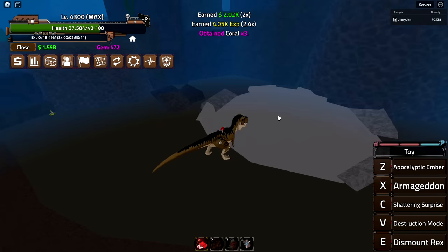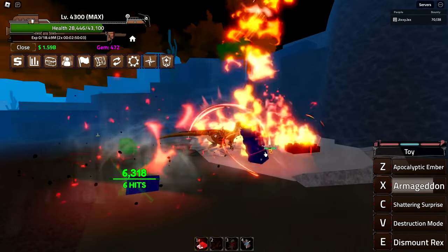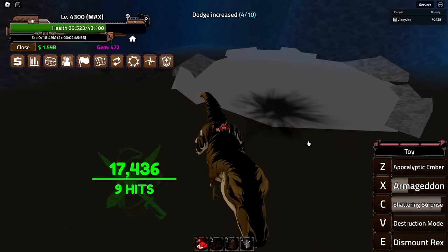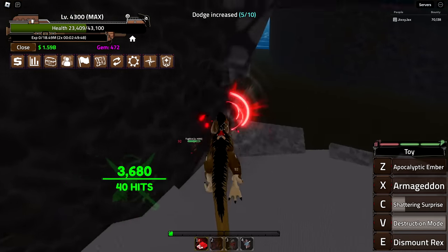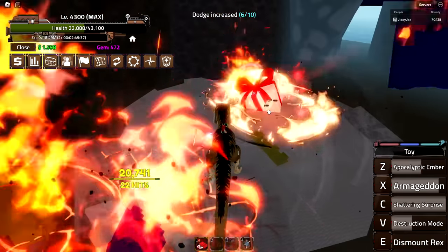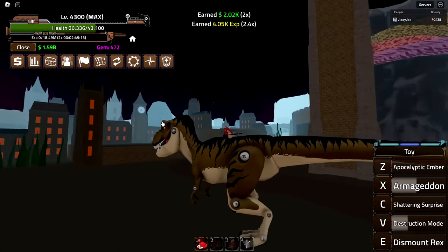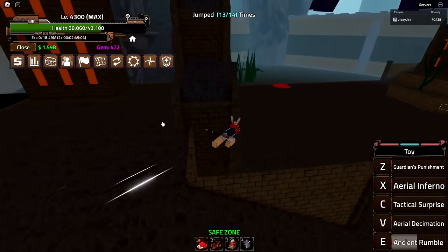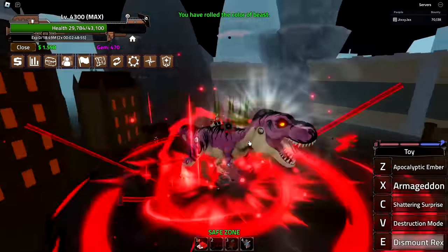This is kind of like the T-Rex fruit from other games but with a melee. Let me test Armageddon one more time — let go — not too bad, I like that. Then there's Shattering Surprise — throwing presents again, same mechanic. And Destruction Mode, which charges forward and grabs the enemy — that's cool. Also, spending two gems on the Dinosaur Appearance roll changes the color — I like the pink one, it'll put opponents in false security.